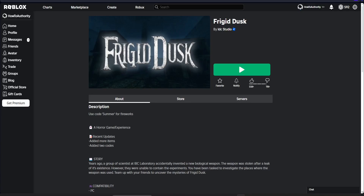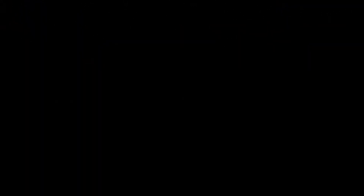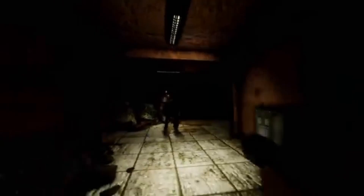The second game is called Frigid Dusk. It's a game that takes place in an old laboratory where you must uncover the secrets of a mysterious experiment gone wrong. It has two chapters — chapter one has three parts and chapter two has two parts, with a third in development.